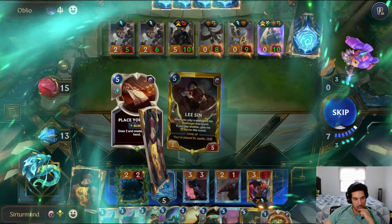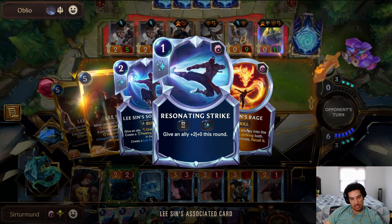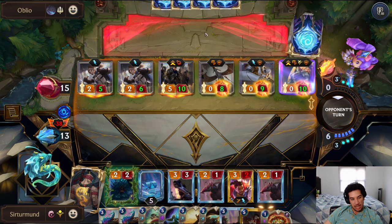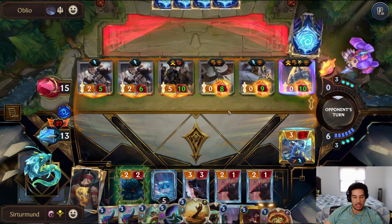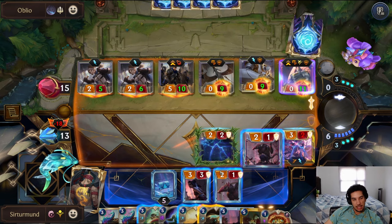I like the second Lee Sin, right? I like having access to these Rising 80 Strikes. We know you're going to level up. You have to challenge this — every single time. You have to challenge this. Do we have a Quicksand to keep this alive?